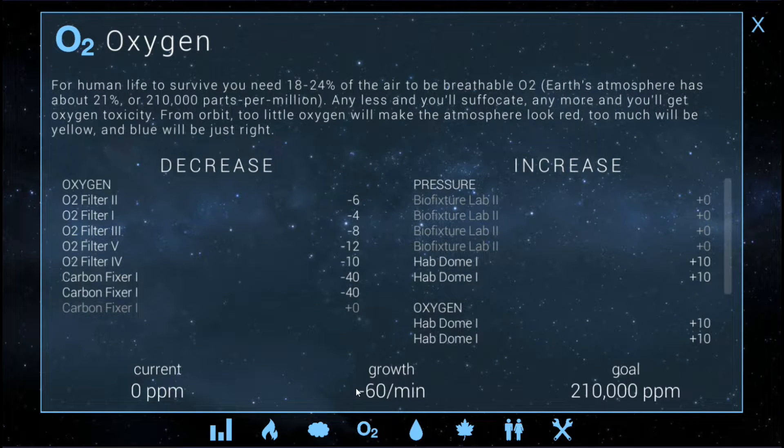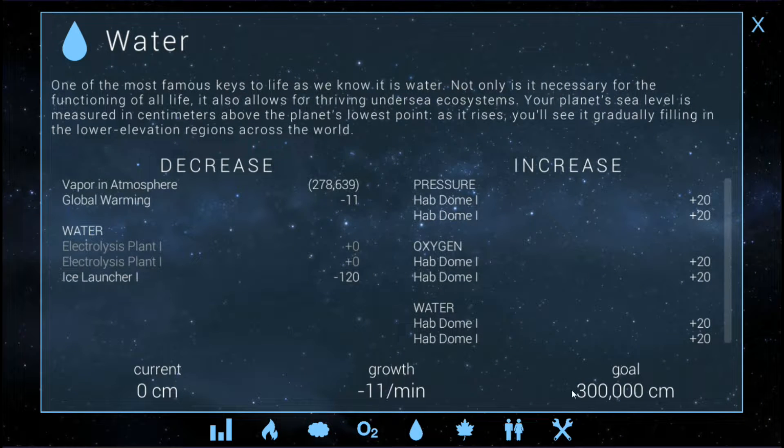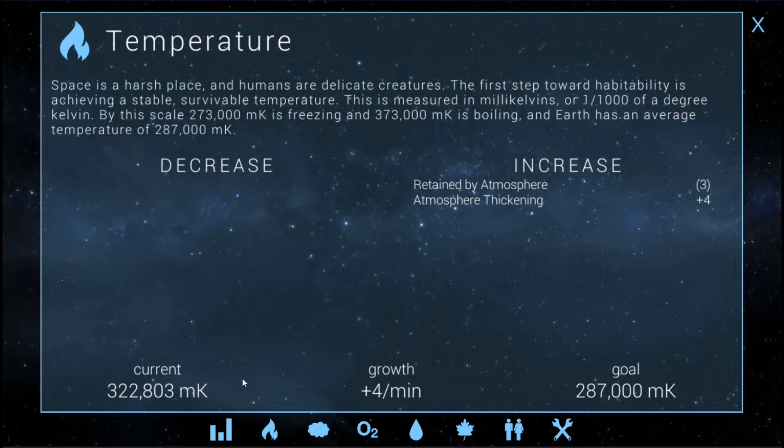Oxygen is at minus 60, so that should be fairly easy to balance. Water is minus 11, so we've got to get water going as well. Looking at what's causing it — vapor and atmosphere, global warming. So we've got to get this going down. Retained by atmosphere, atmosphere thickening.